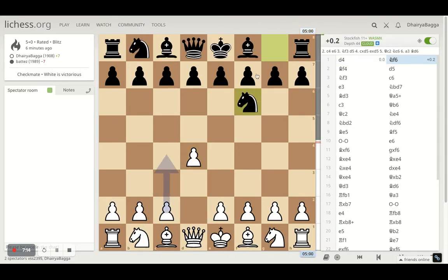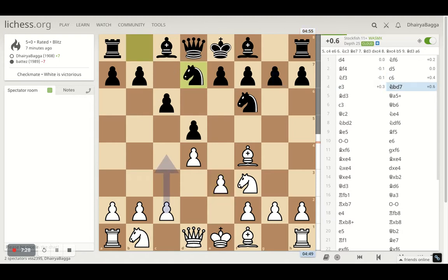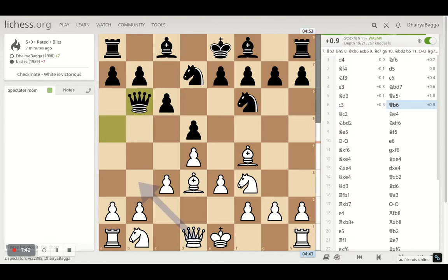Started with D4. The opponent plays knight f6 to begin with. I play bishop f4 — the London system setup. The opponent plays d5, I went with knight f3, pawn c6 by the opponent, e3 by me — just the normal London system setup. Then knight to d7 by the opponent, and I got my bishop on d3. My opponent gives a check, which is not worth it, because I can simply save with the pawn and he goes back, attacking the pawn.